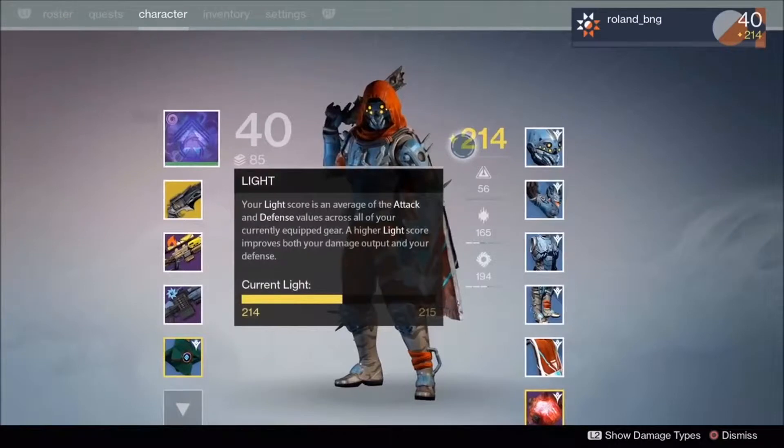Under the light display, it now shows your intellect, discipline, and strength in a new way — displayed in seconds. The max appears to go up to around five on each one, though those bars might represent different time values. We can also see this hunter is on the Nightstalker subclass, and that emblem looks really cool. Hopefully there are new emblems for all subclasses.